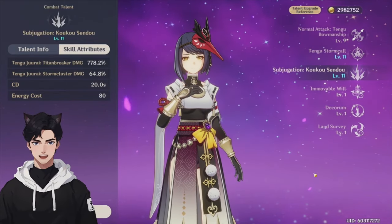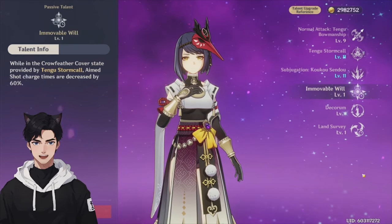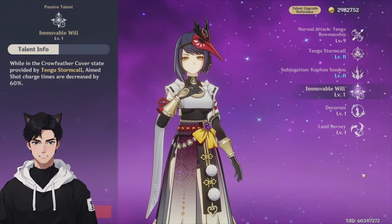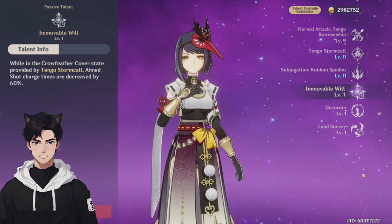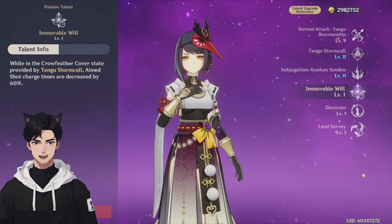The energy cost is a bit high, so you'll want to run her with a little bit of energy recharge. For her first passive, Immovable Will, while in the Crowfeather Cover state provided by Tengu Stormcall, aim shot charge times are decreased by 60%. This is a quality of life passive — it just lets you get that charge attack off faster to gain the attack bonus for your active character before an enemy can knock you over.